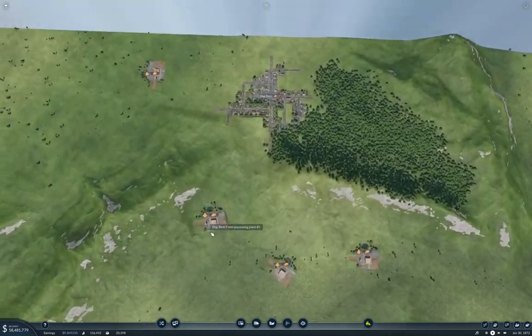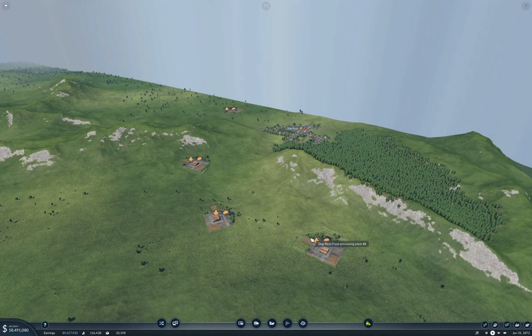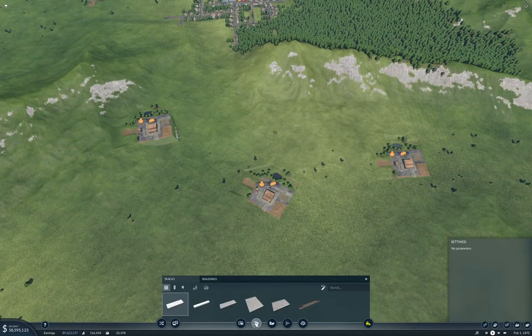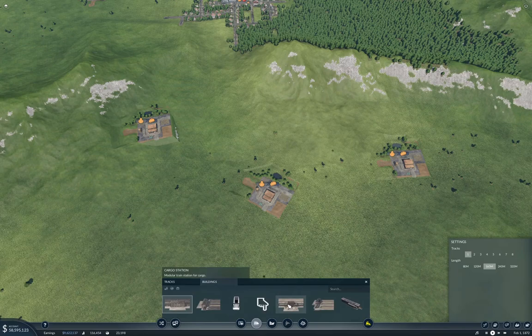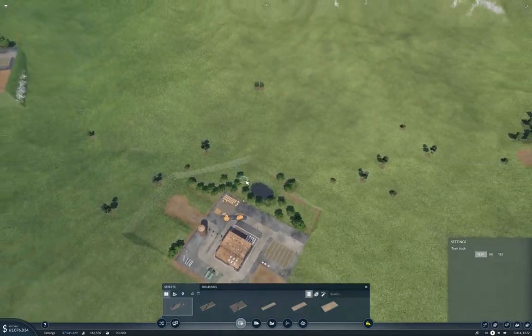We've got this mountain here with one lone food processing plant over here, and then three more here which can operate separately or together. What I want to do is check if I can get all of these in range of one station. If we put a 320-meter station here — actually, I'm not sure we can. We're going to need to install a road first.